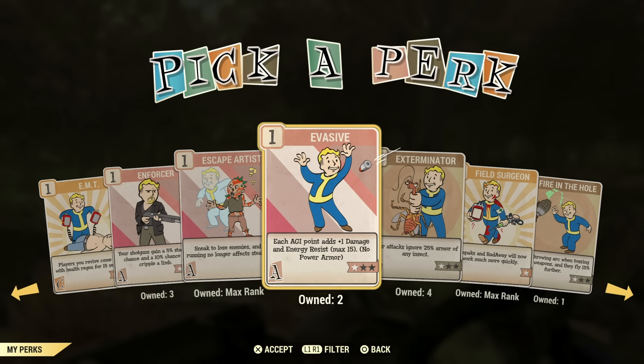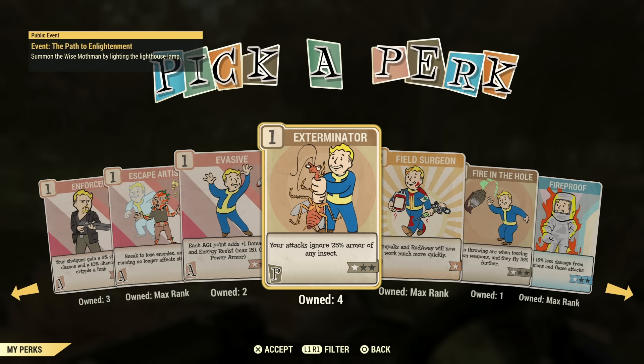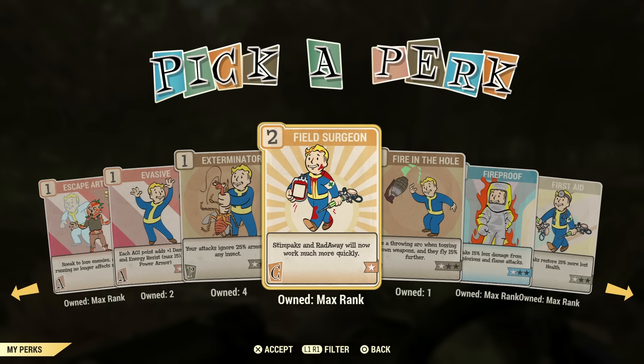Evasive — I have used it as well, but I don't really notice it works too well. I think Serendipity is my favorite. I know people like Ricochet, but I think Serendipity is one of the better ones for avoiding damage, in my opinion. Exterminator is not too much of a useful perk card — you're not really going to want to do extra damage against bugs. Maybe for a specific activity, but not a necessity.